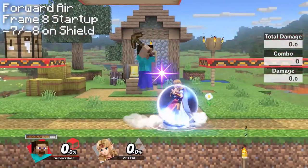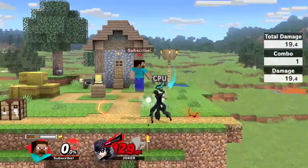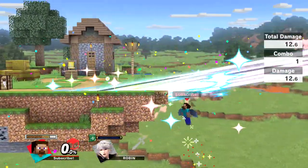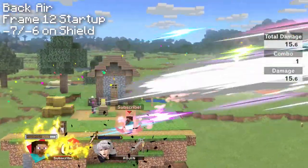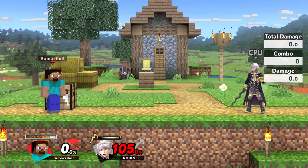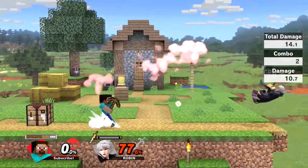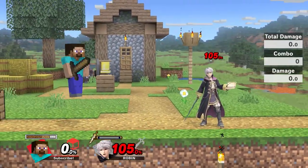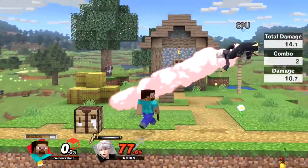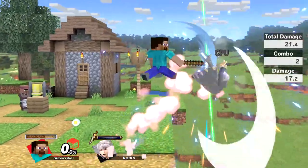Forward air is a fairly quick aerial that applies a lot of shield pressure and is safe on shield. It can set up a tech situation at low percents which can be followed up by a dash attack. At high percentages, the move will secure kills very early with iron or diamond, and has a sweet spot during the final few frames of the move. It is a great combo finisher and edgeguarding tool. Back air is similar to forward air but slightly slower with more power. It has a sweet spot at the end of the hitbox and is also great for applying pressure safely and for edgeguarding. An interesting note: if you buffer a forward air or back air straight off the ground with a short hop, Steve will do a sword swing instead of using his pickaxe — it has the exact same damage and speed as his neutral air, but now Steve can do it as a back air. This allows him to punish attacks at a shield much quicker, and the short hop swing will also true combo into a forward air or back air. At high percents, this is a deadly kill confirm at the ledge — at wood it works around 100-115%, and works as early as 65% with diamond.